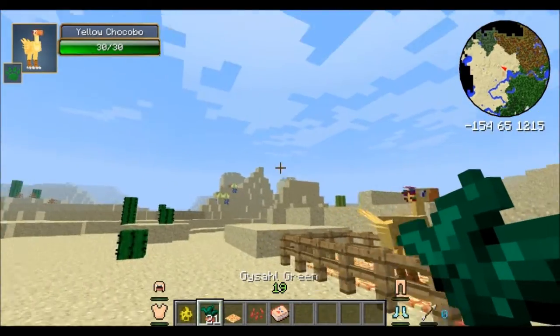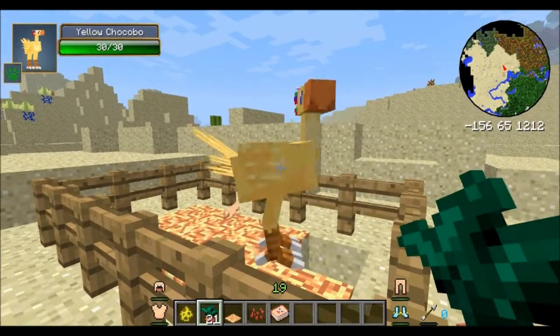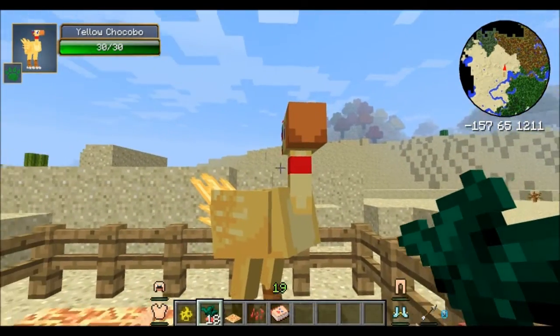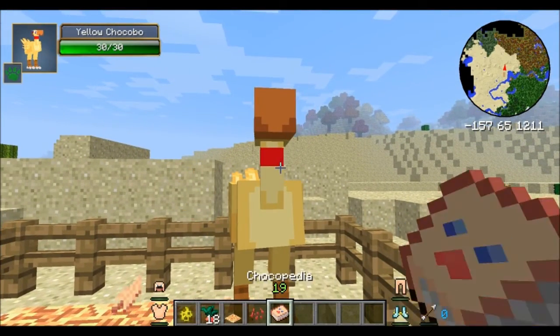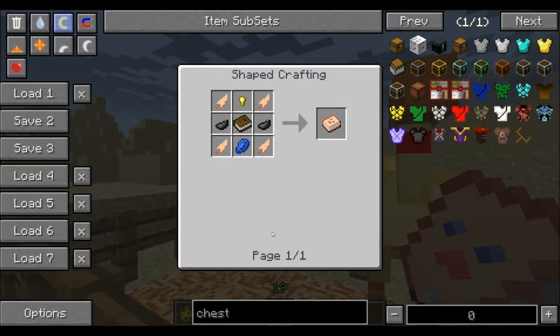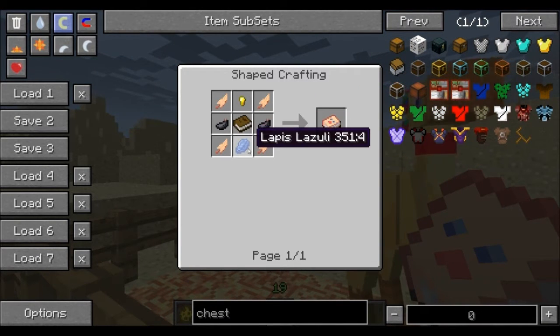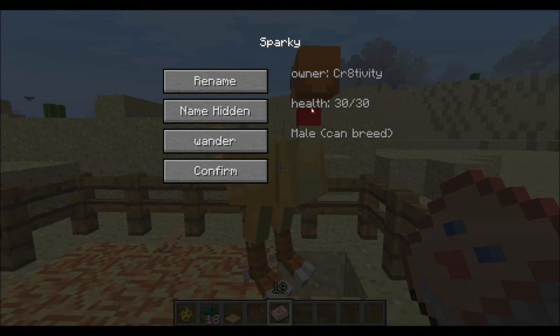These Gishol greens are what you use to actually tame your Chocobo. You'll get a couple of fails and then you'll get the hearts and he'll get the little yellow band around his neck, and that means he's yours. You can then use the Chocopedia, which is created from four Chocobo feathers, a gold nugget, a book, two ink sacs, and a lapis lazuli piece. You can use that on him and it'll show his name — which is Sparky — and you can rename him to anything you want.